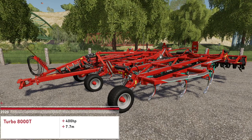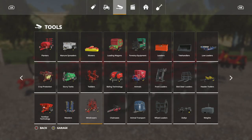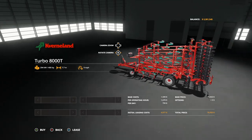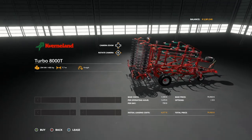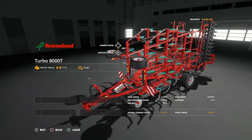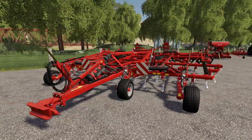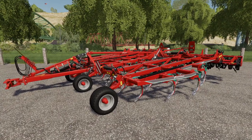We also have a second cultivator releasing with this — the Kverneland Turbo 8000T. Found in Tools under Cultivators, right beside the previously mentioned one. It requires 400 horsepower and has a 7.7 meter working width at 9 miles per hour. Again, the detail on this is incredible — these are the most detailed pieces of machinery I have ever seen in Farming Simulator.